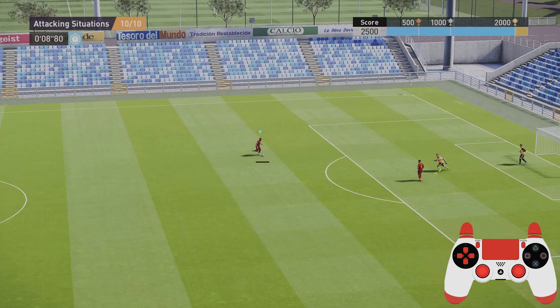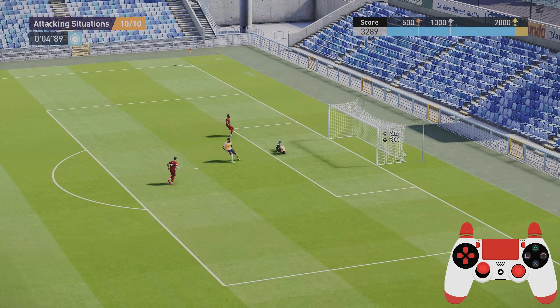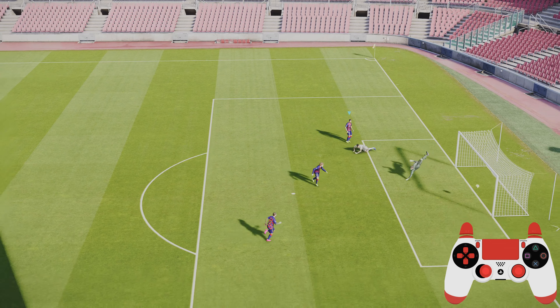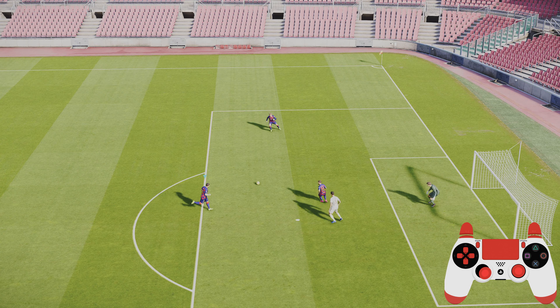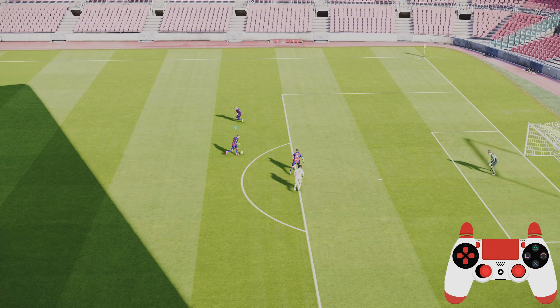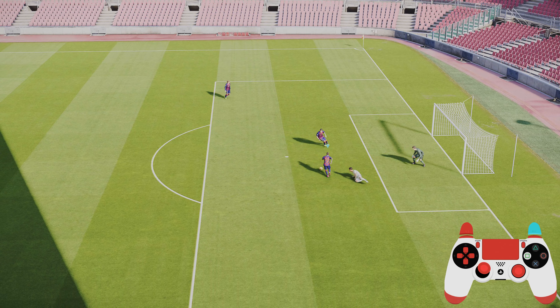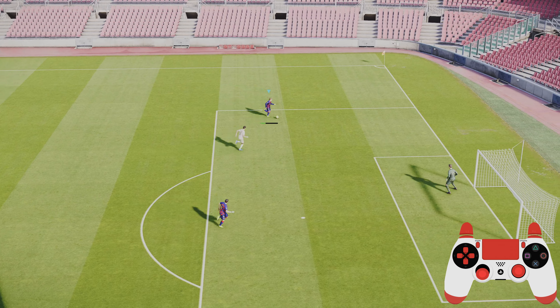If you have the chance, always take a touch. You'll notice every single one-on-one goal I always take a touch to set the ball — like in this example here, just open your body up. If it's from a tight angle, get it onto your stronger foot. That's the main reason for taking that touch: to shift onto your stronger foot and produce a better finish.